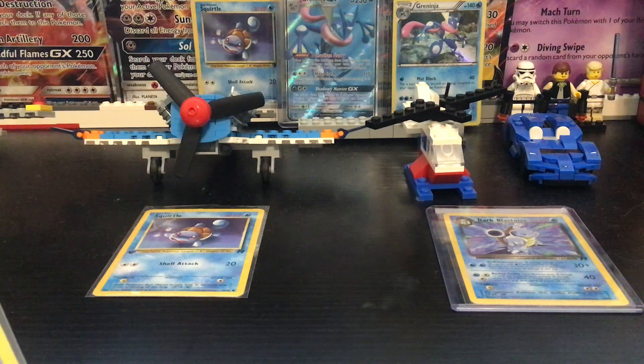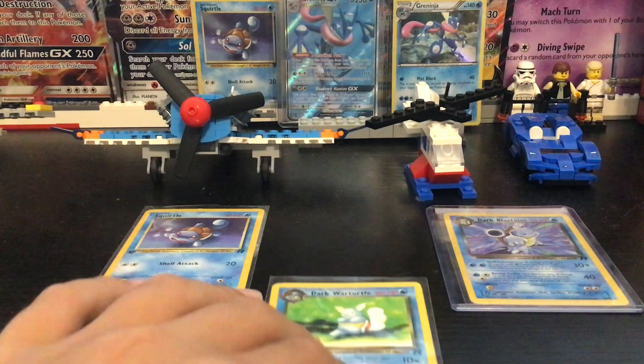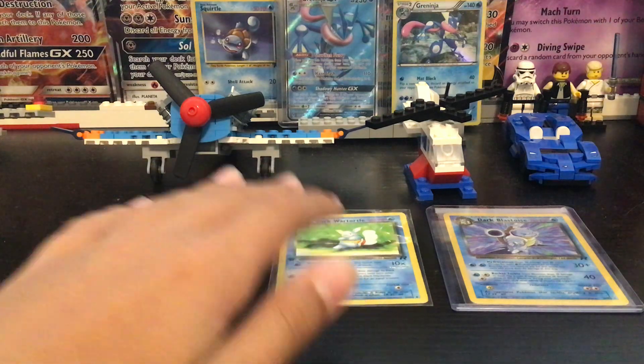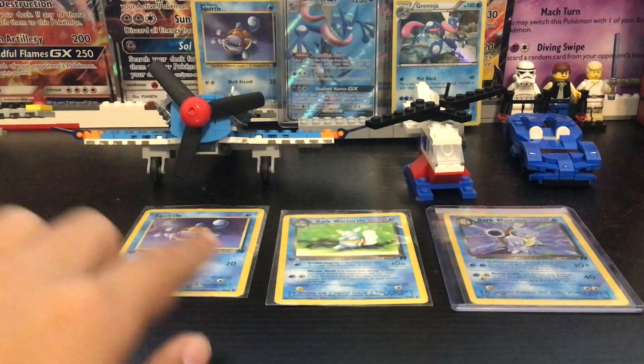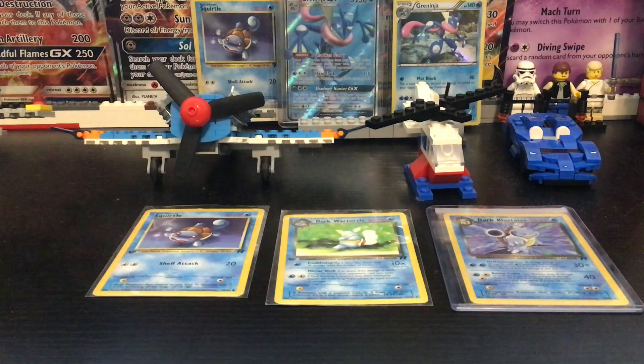I actually used to own a Dark Wartortle, but I thought it was just another vintage card to trade away. My friend I traded it to doesn't trade anymore — he doesn't have enough time. Long story, but he traded it to his brother, who finally traded it back to me. Now I have all three from Team Rocket: first edition non-holo Dark Blastoise, Dark Wartortle, and Dark Squirtle.